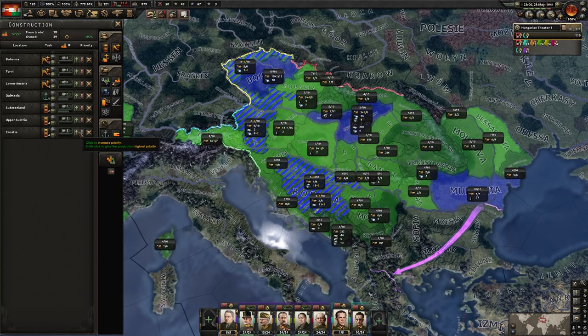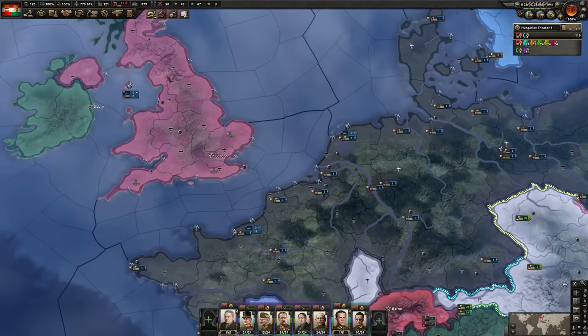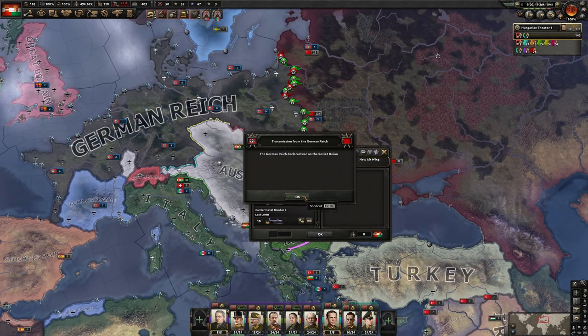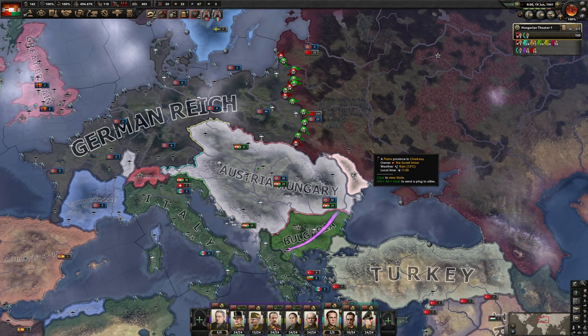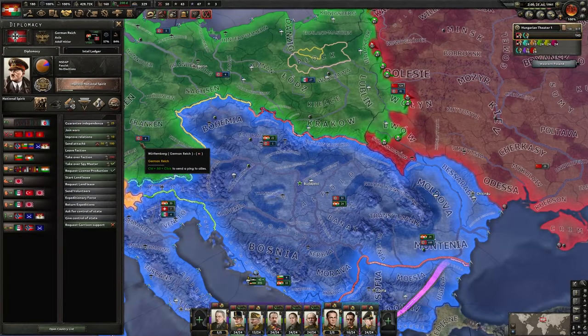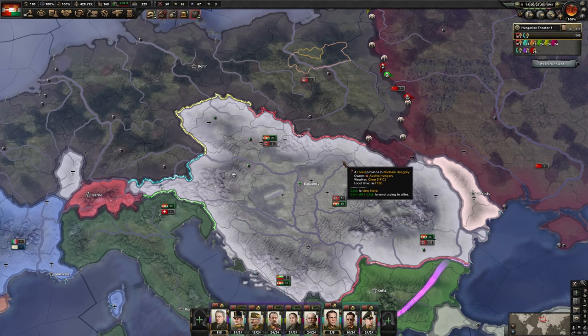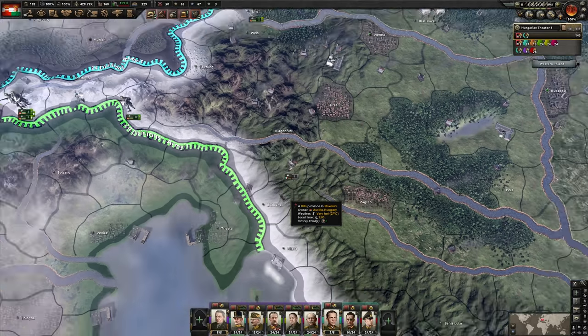I'm in a bit of a pickle — it appears my construction has completely bugged out. The game doesn't know where my factories are; it's probably still trying to build stuff in the UK. Annoying, but oh well. Germany has broken the Molotov-Ribbentrop Pact — and so it begins. We are going to let the Axis do their thing and simply continue building up our strength until we are ready to strike at the German heartland. Let them bleed in Russia. With the Axis no longer having a war goal on us, I might as well just leave the faction — force the Germans to keep troops on these borders and not allow them to go all in on Russia.